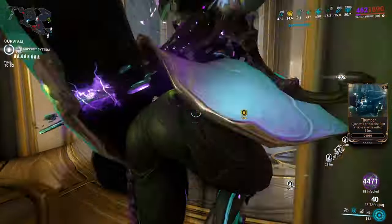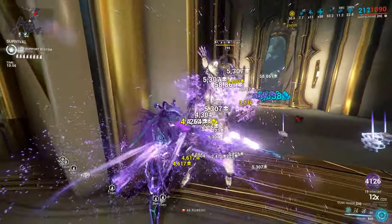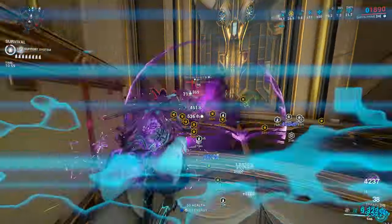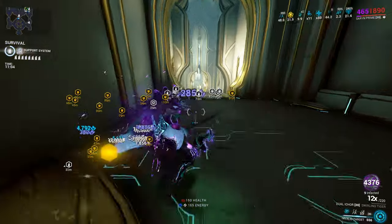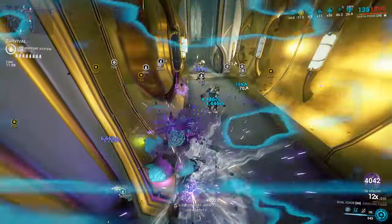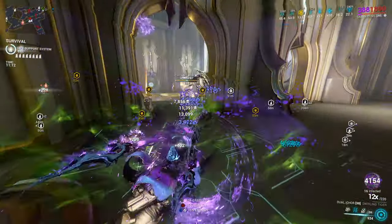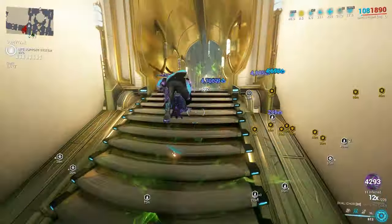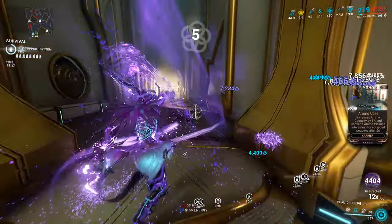We also have Stretch for range. For strength we have Umbral Intensify and Transient Fortitude — Transient Fortitude can be swapped for Blind Rage depending on preference. If you have regular Intensify, use that instead. Use Handspring or regular Sure Footed if you don't have Primed Sure Footed — you won't hit 100% knockdown resistance but you'll get close. Equilibrium and Lycath's Hunt together are incredibly good, giving loads of health and energy. I have never run out of energy with this build, not even close.